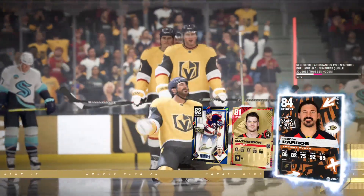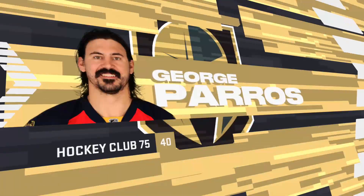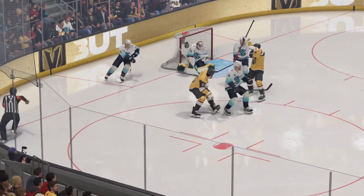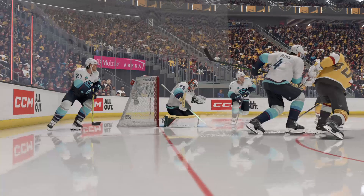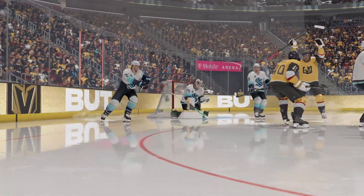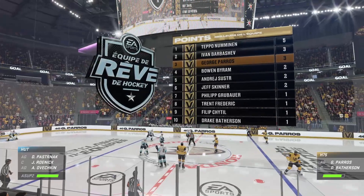You gotta know where the goaltender is, and you don't have to know exactly how much space you have — he just tucks it in the post. That's a hard shot. The goaltender looks like he's just getting to position, gets a piece of it, but it still goes in. Las Vegas has the game's first goal. They've changed the complexion of this opening frame.